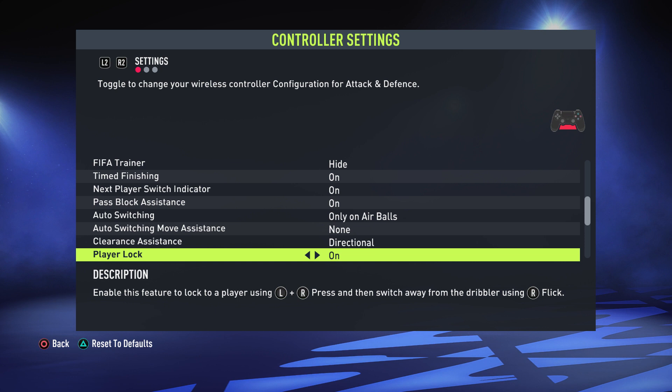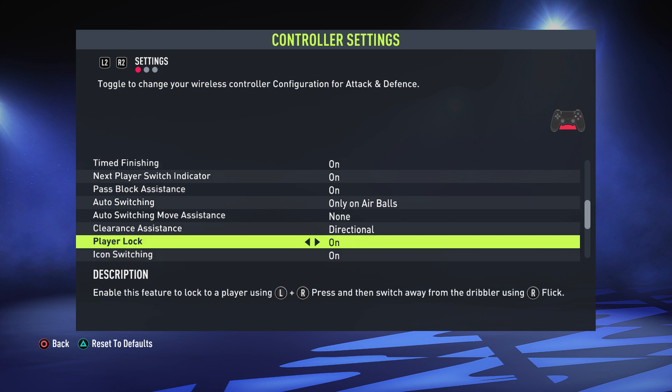Player Lock is basically where you click in both analog sticks to move a player around who doesn't have the ball, and then it'll play the ball to them — a bit like pro clubs. It's useful to keep this on because there's not really a time where you accidentally click in both sticks at the same time, so keep it on in case you want the option.